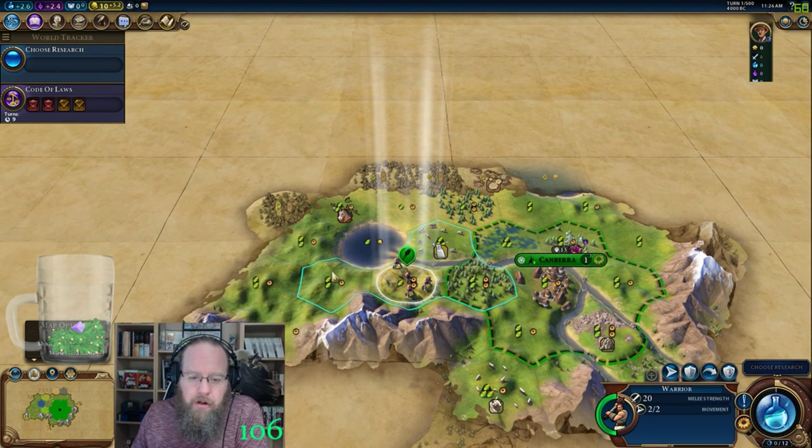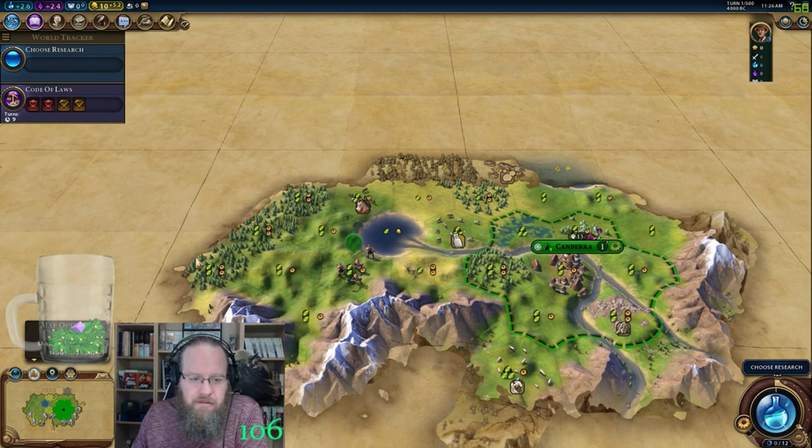We'll have our warrior just head off to the left and down this mountain range, hopefully find some fresh water or something like that to follow.